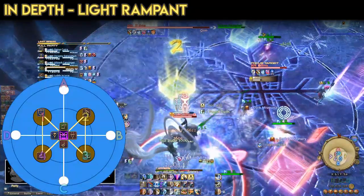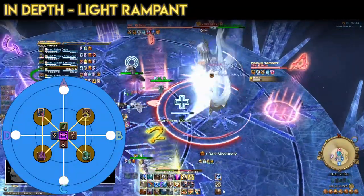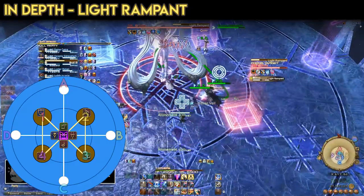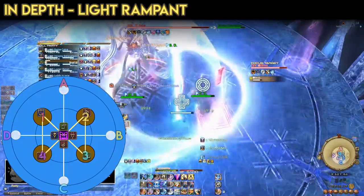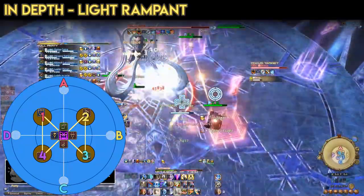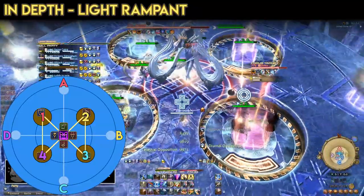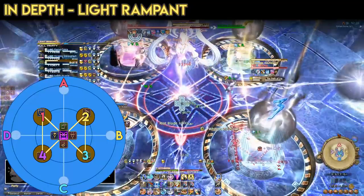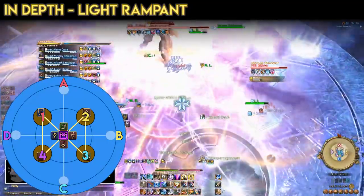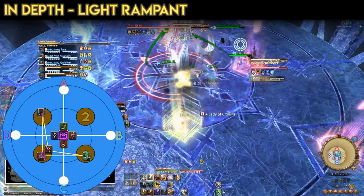The first priority for chain players is to form a bowtie, while the first priority for orb players is to move to the cardinal their orb spawned in, inside of Shiva's hitbox. We mark each tower with a marker to make creating the bowtie easier to call. The tanks are assigned to one marker, the healers another, and two DPS to each of the remainder. We also designate one DPS from each marker to be the adjuster, in the event that two DPS at the same marker get both chains, which creates an L shape.